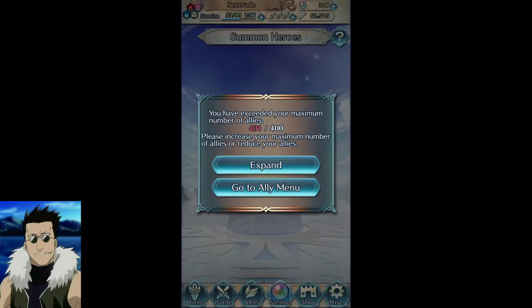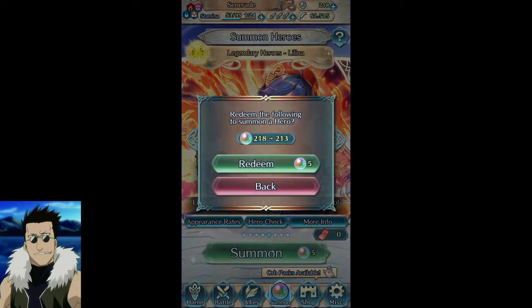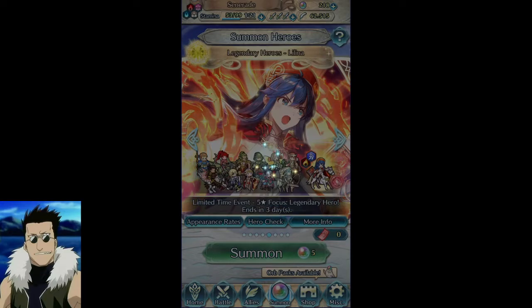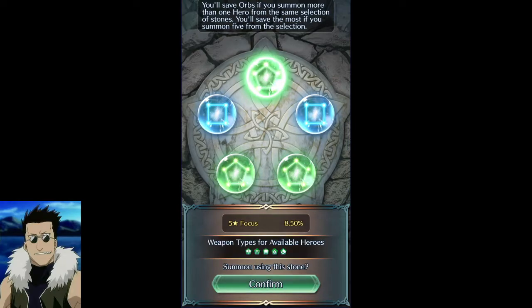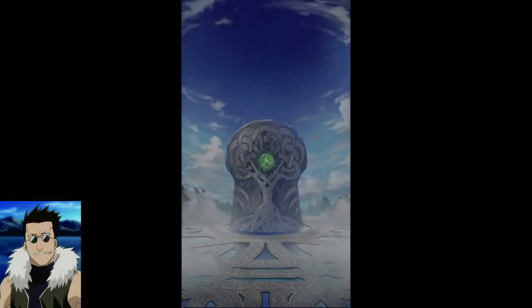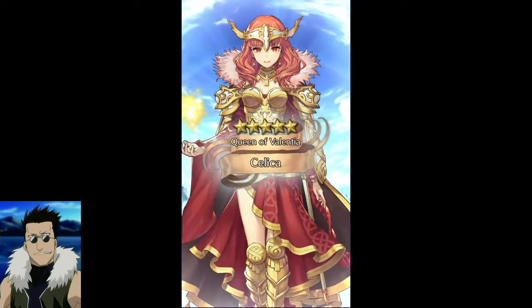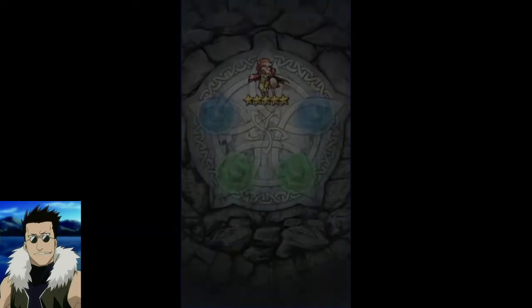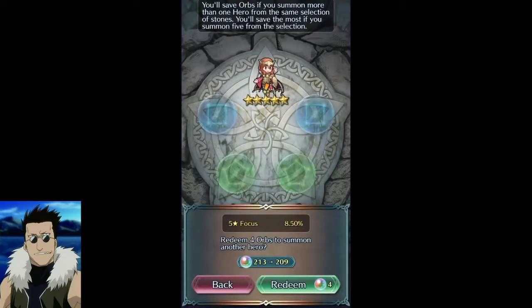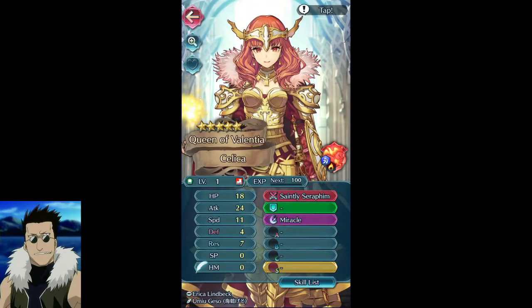Okay we're back. Let's get back in here — we are looking and this is horrible. Hopefully we don't get this pity broken. Oh, that's pretty nice — I wanted the Celica! Look at her, she just looks so good in this artwork. Let's see what IVs we got — oof, that's horrible. You want speed or attack on her, let's just favorite her real quick.